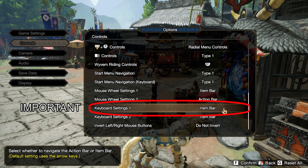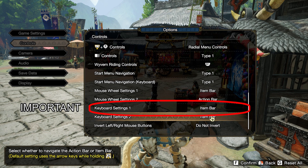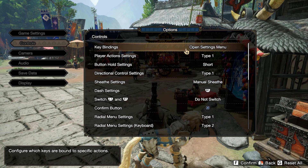The super extra important thing here is that Keyboard Settings 1 needs to be set to Item Bar. I'm not joking — set this to Item Bar. I don't even know what Keyboard Setting 2 does, but that's going to be Item Bar 2. It looks like a lot of item bar setup, but trust me, it has to be this way.